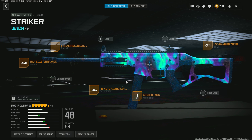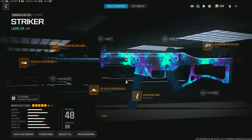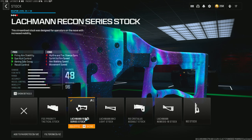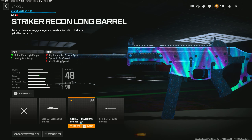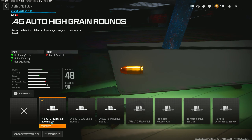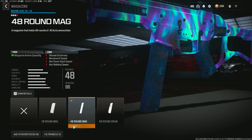These attachments are literally the best attachments on the Striker, and this is probably one of the best SMGs in Modern Warfare 3 at the moment. For the stock, I'm using the Larkman Recon. The barrel is going to be the Striker Recon. Muzzle is the T-51R. Ammunition, I'm going with the Auto High Grain. And lastly, the magazine is the 48-round mag.